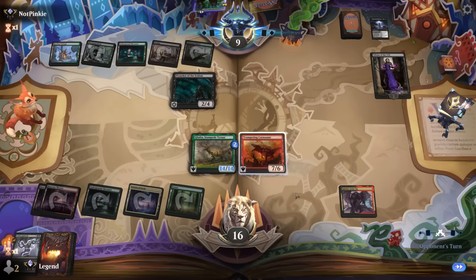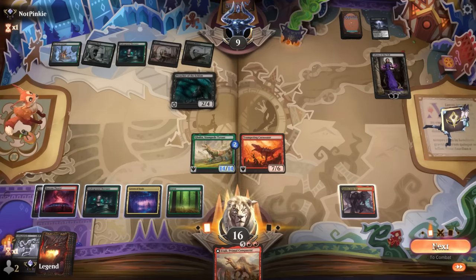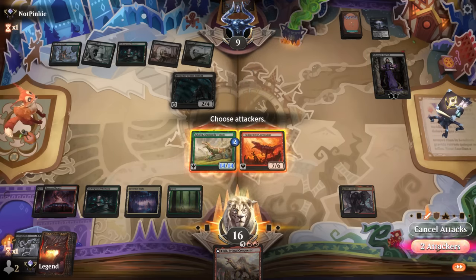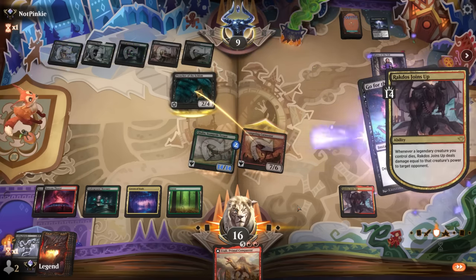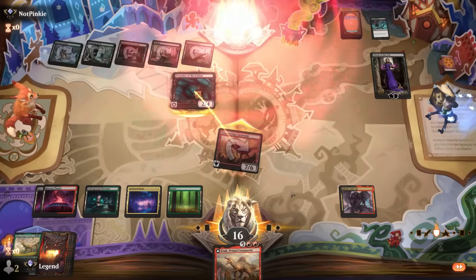Creatures aren't going to do it for our opponent here. Let's go to attackers — we go for the throw, it does 14 damage, and that'll do it. On to the next one.